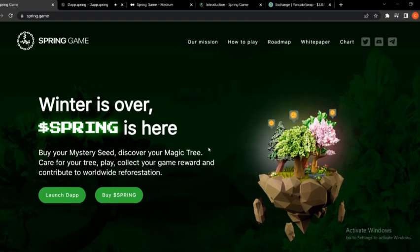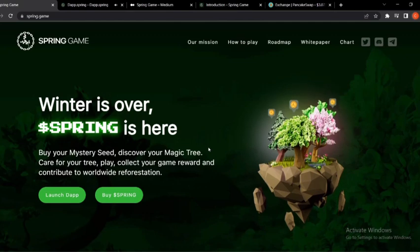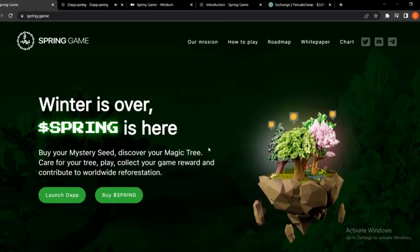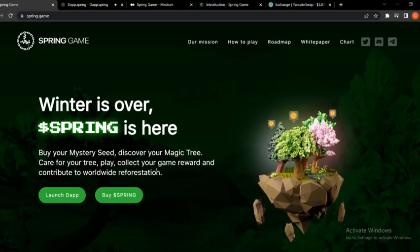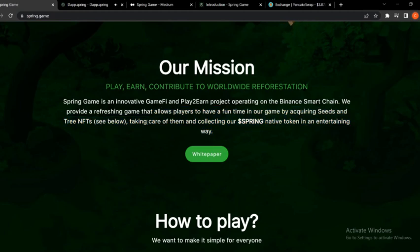Hey there, welcome to my channel. In this video we are going to be talking about a very unique P2E slash play-to-own game called Spring Game. It's operating on the Binance Smart Chain, in which each player will have to take care of their trees, which are NFTs, through different game mechanics and receive daily game rewards. Their mission: play, earn, and contribute to worldwide reforestation.